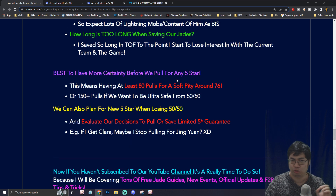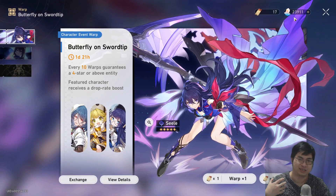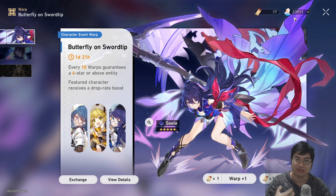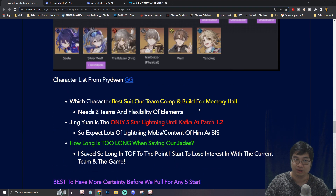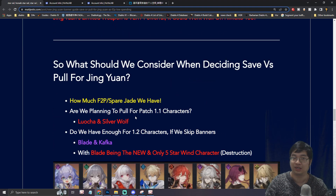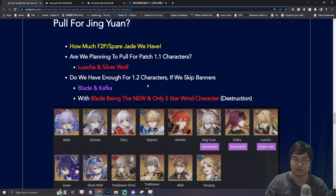Before I finish, I also want to talk about how you should roll for five stars. Usually I want to have at least 80 summons, and sometimes just to be safe you can have over 150 summons, because even if you lose the 50-50 you can still get the character you wanted without spending money. For my account, I probably won't go for Luocha or Silver Wolf simply because I might not have enough Jade. I do have the replacement for Luocha in terms of imaginary damage, which is Welt, and I also have Seele which deals quantum damage.